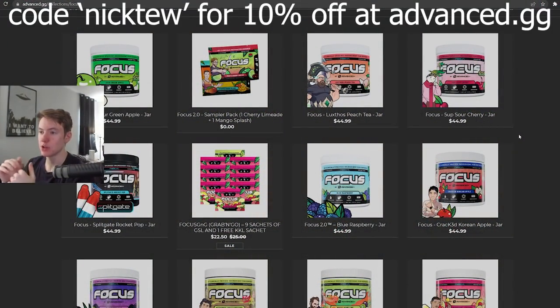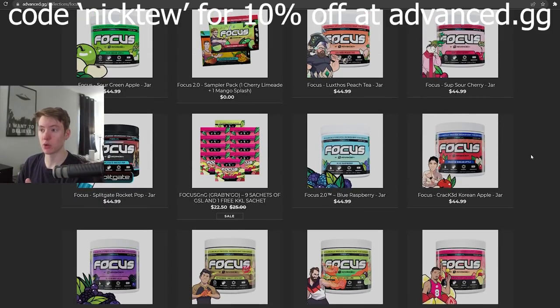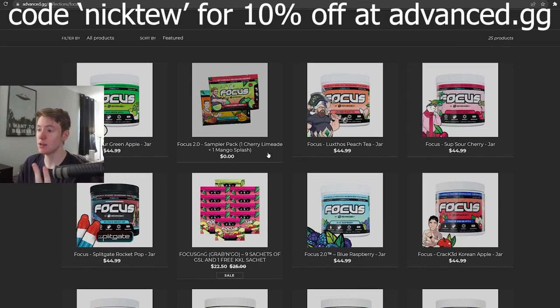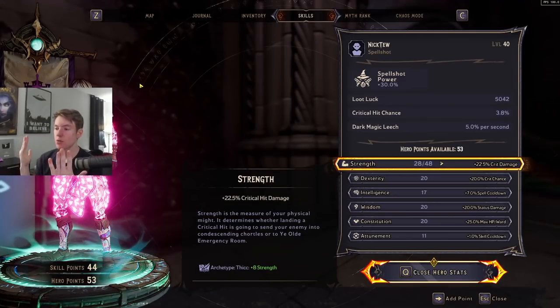Real quick before I get into the build, I want to give a big shout out to Advanced.gg — if you use my coupon code Nick you'll save 10% off and help support me a ton. I'd highly recommend this stuff if you're looking for something that's going to give you energy and a lot of focus that's long-lasting and isn't going to cause you to crash, while also tasting really good. They use a nootropic formula so it's not going to have any garbage in it. You can literally try it for free with the sampler pack — overall I'd definitely recommend it.